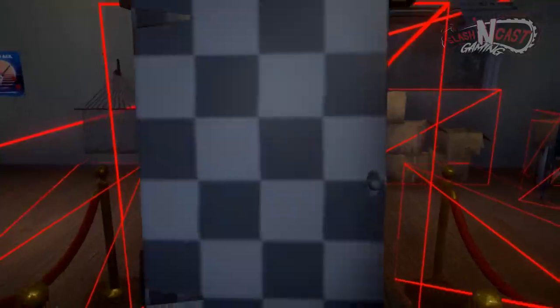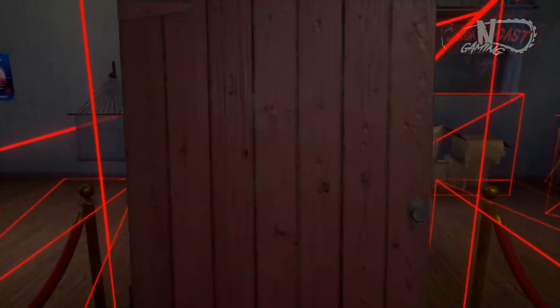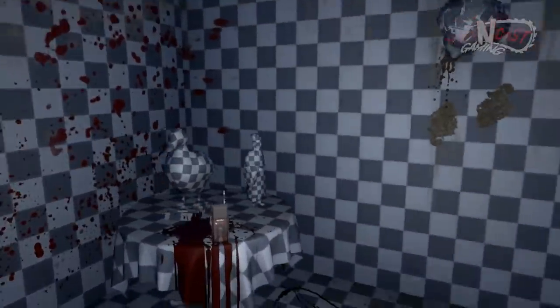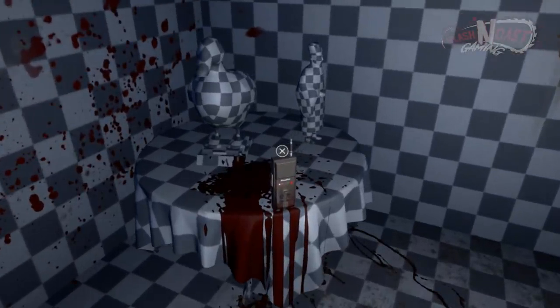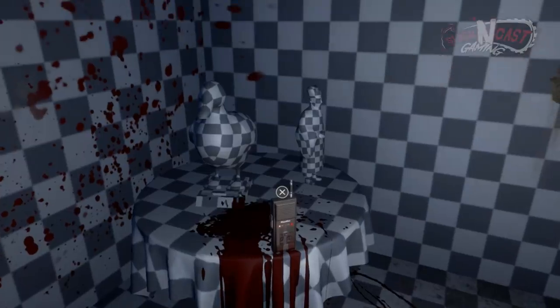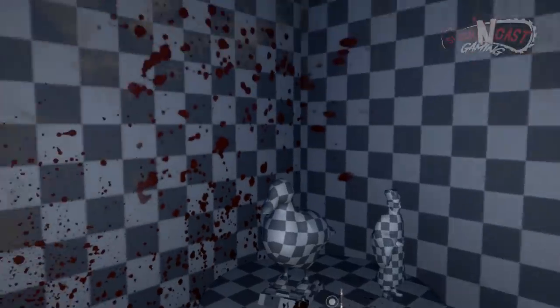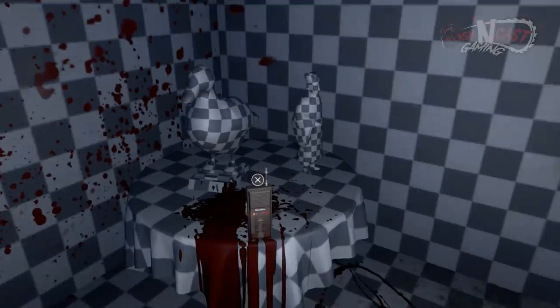Head back to the basement display room where you'll find a red door that is now glitching. Simply walk through the door into this room with no real textures. Interact with the radio in the room to hear a hidden audio clip from the developers — a candid recording of the team reacting to gameplay, laughing and joking around. It's a fun Easter egg from the development process.